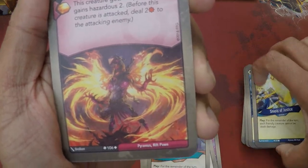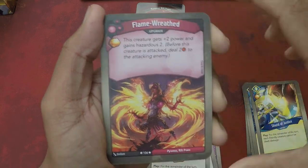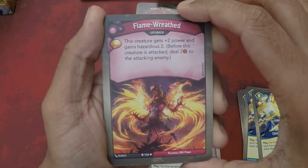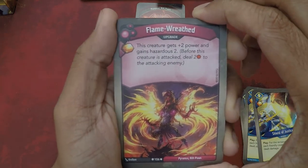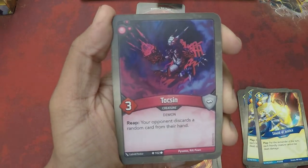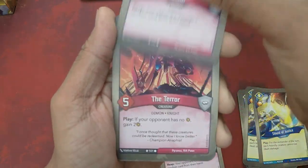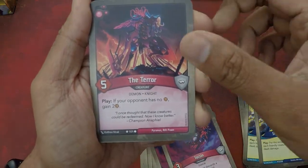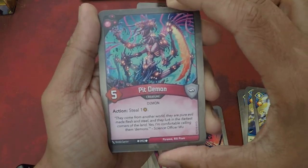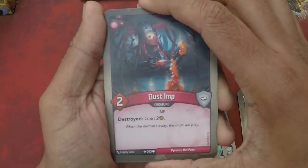I'm just picturing all the archive things — you could archive so many of the Sanctum cards and then just play seven cards and literally cycle through and score your last key off Epic Quest. Flame Wreath is an upgrade, one amber pip — a creature gets plus two power and gains Hazardous 2. Toxin, three power creature — reap: your opponent discards a random card from their hand. Another Toxin. The Terror — play: if your opponent has no amber, gain two. It's a great opening play if you're first player. Pit Demon action: steal one, five power creature. Another Pit Demon. Dust Imp, two power creature — destroy it: gain two amber.